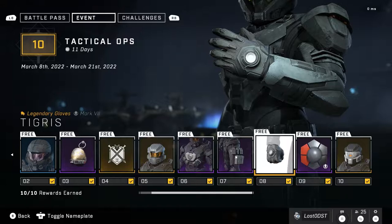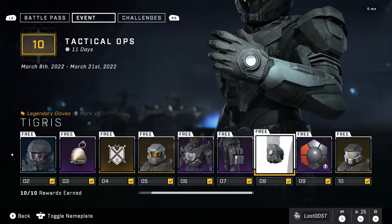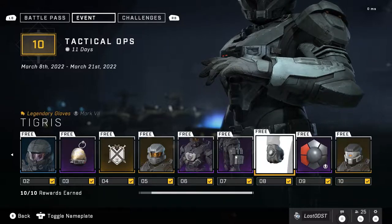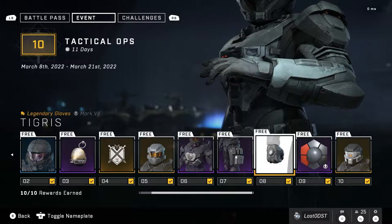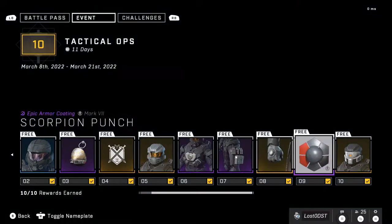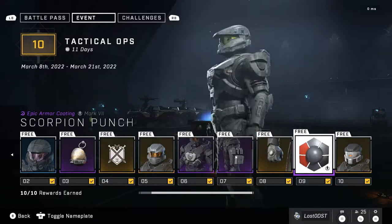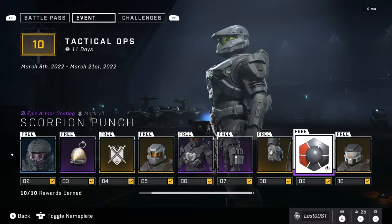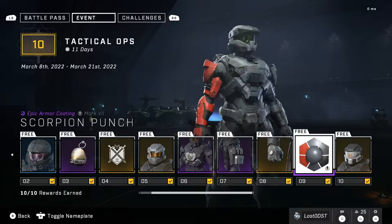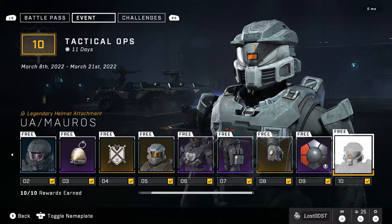It's nice finally having a way to change your gloves, because I don't think we really had anything for the Mark 7 Spartan core — not even in the shop — so it's really nice seeing this. On the ninth tier we got Scorpion Punch, which was actually in the flights and I did enjoy it. It's very simple and basic — really just black with a red arm — but it just looks really cool.